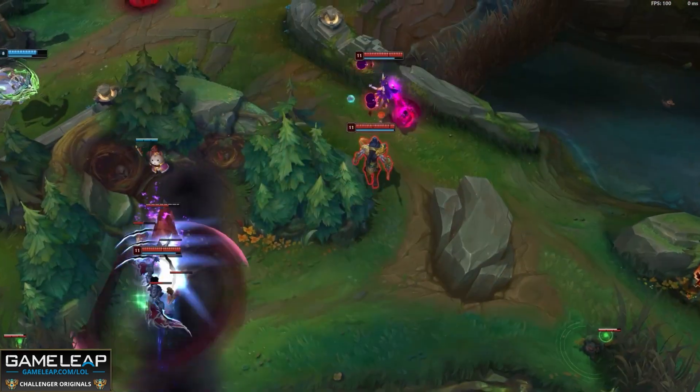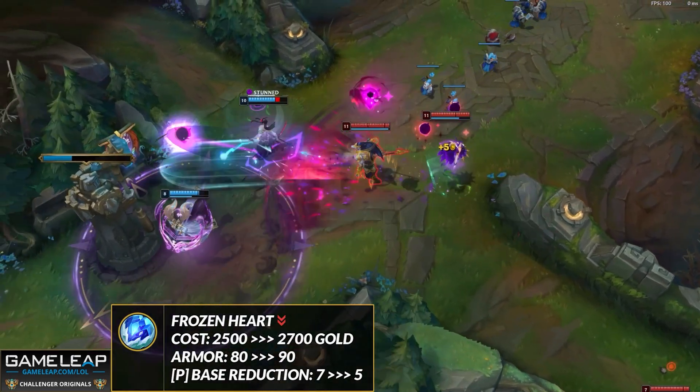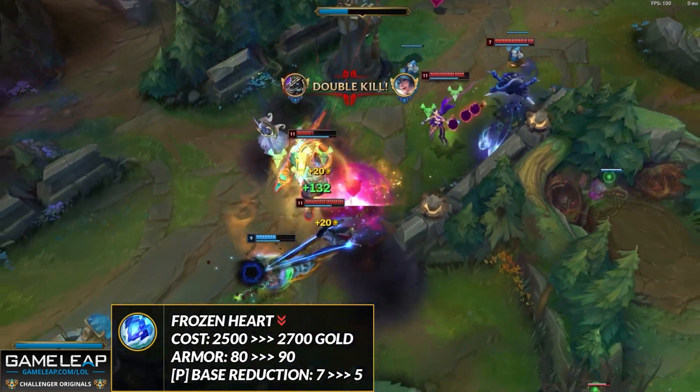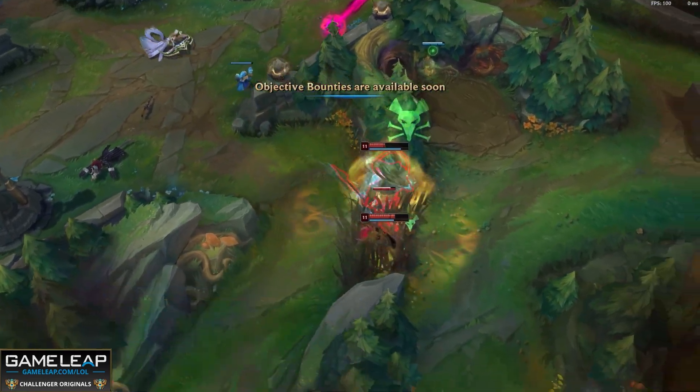Nasus is also here because of the buff from last patch to your ultimate — the Q range and the tick damage happening twice as much has been huge. Also your W's attack speed reduction based on the movement speed reduction in Wither means attack speed based top laners really struggle against Nasus. The only setback in 12.20 is that Frozen Heart is getting nerfed — going up 200 gold — and the Rock Solid passive is getting nerfed as well. Even though you're getting a little more armor, it does slow your scaling slightly. But still, Nasus will be an unreal champion.